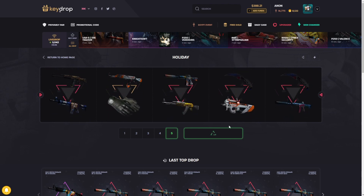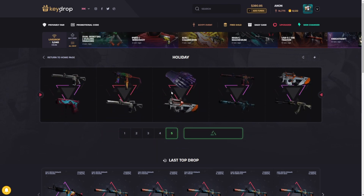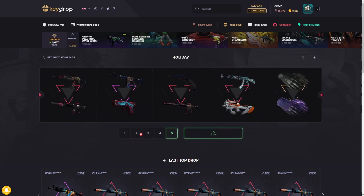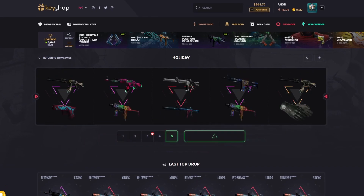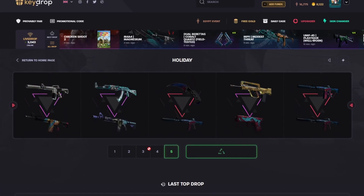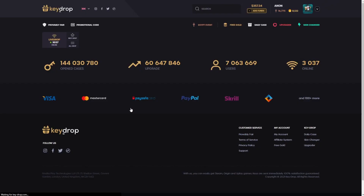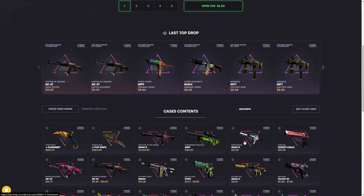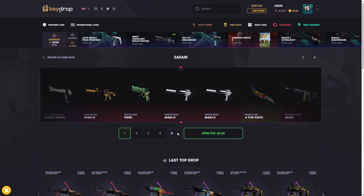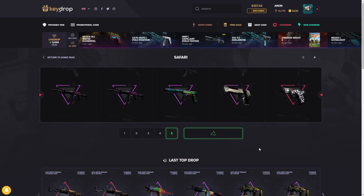We're losing a dollar or two every time we spin, but you don't generally lose more than ten dollars, which is pretty solid for a case with crazy items. I've already pulled the gloves out of this thing once. Moving on to the Safari case — $6.50 per open. When this case came out I actually pulled the Flip Knife, which was really crazy. It's very close to the $1,300 item, so I'm hoping to hit it again — nobody's hit it in the last 24 hours.